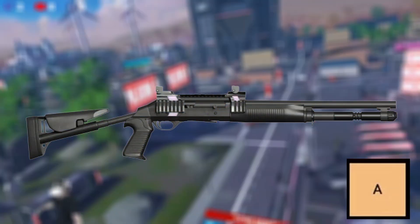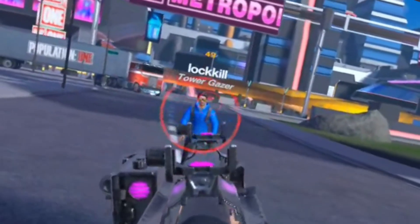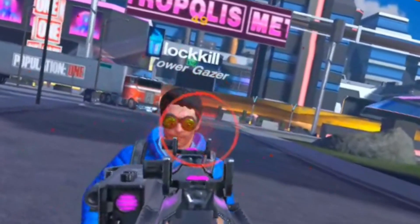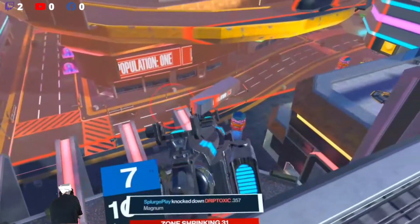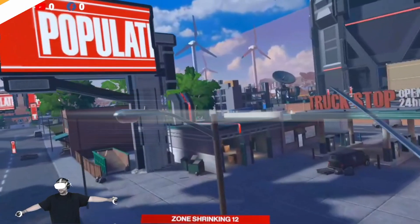In the slightly above average A tier we have the M1014 shotgun. It's the easiest to use, so new players will enjoy holding down the trigger without needing to tap fire. The M1014 has an easy reload and doesn't have the handicaps other shotguns have with recoil and dual wield, so it should be easy to pick up and fight in close quarters.